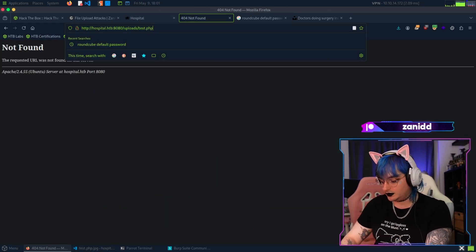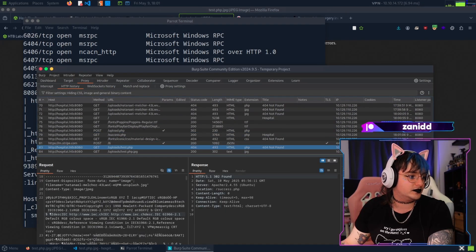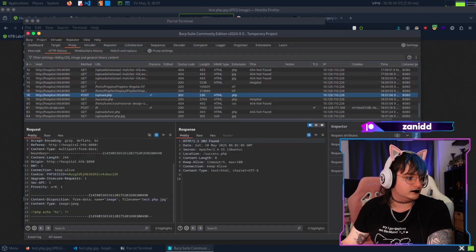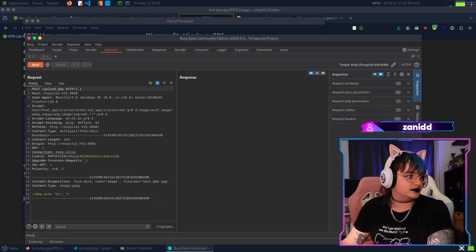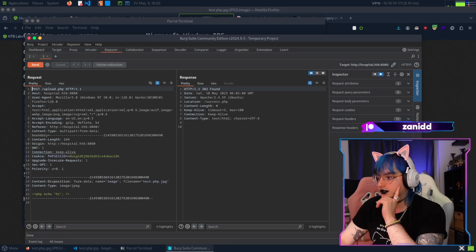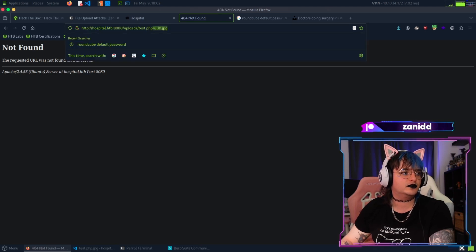The image cannot be displayed because it contains errors, but we got some valuable information. What's this POST 6 doing anyway? We got the upload endpoint that makes it think it's an image. Let's send this to the Repeater and try to figure out how we can smuggle this file.